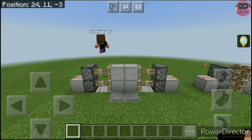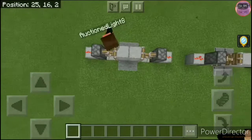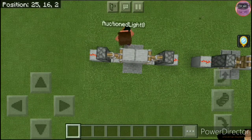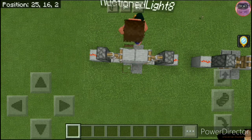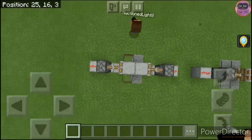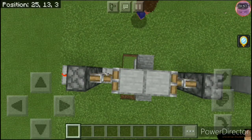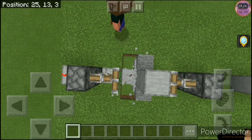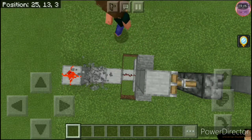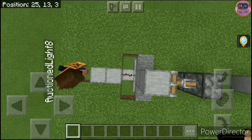So what you need to do with this one-by-two is: take off the pressure plate, break off the blocks, and break off the redstone. It's gonna look like this. Then break off these blocks, these pistons, and this block — because we're gonna be moving them by a block.